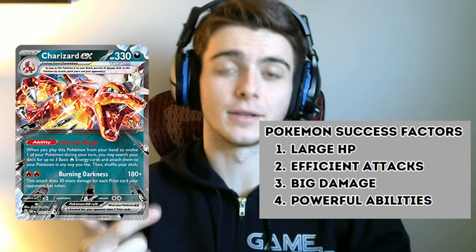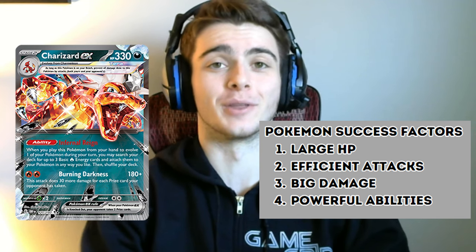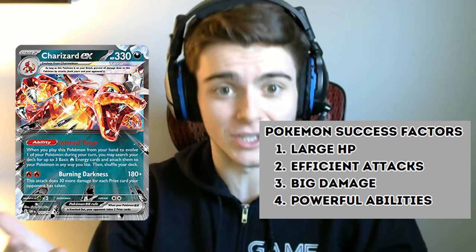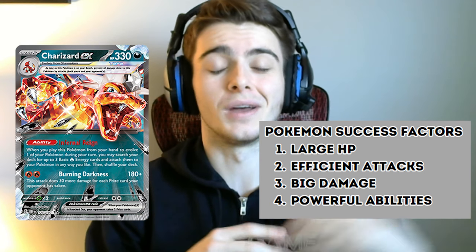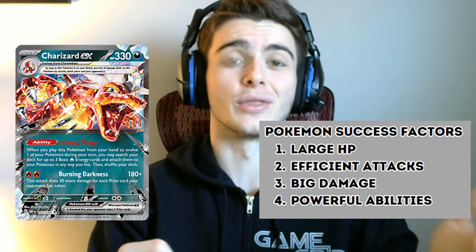In the Pokemon TCG, the strongest cards usually have large HP, efficient attacks, big damage, or powerful abilities. If you look at Charizard EX, it actually has all four of these things with 330 HP, a two-energy attack that deals up to 330 damage, and an ability that powers up those energies immediately for you, essentially making your attack free as you don't have to draw into any energy cards. As long as you have a Rare Candy and a Charizard, you're good to go and good to start swinging. Putting a 330 HP threat into play on the second turn of the game is incredibly aggressive and hard for decks to deal with, and we are seeing the format revolve around decks having answers to this 330 HP beast.